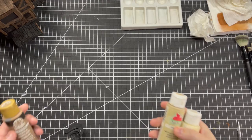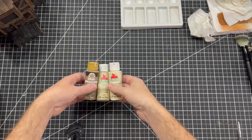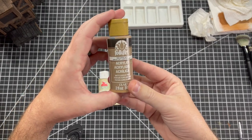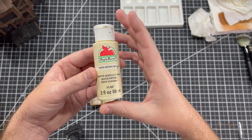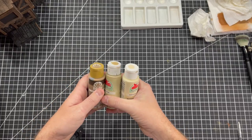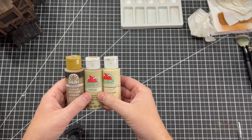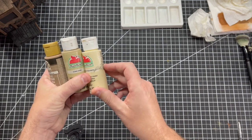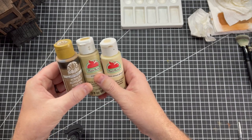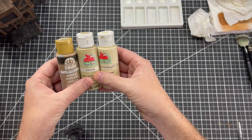Moving on, we're going to start talking about painting the stucco. When painting stucco, we'll use the same three-color process. The three colors are Coffee Latte by Folk Art, Khaki by Apple Barrel, and Antique White by Apple Barrel. With all these paints, getting approximate colors is really what matters — you could easily swap in different brands' versions of khaki or antique white. We're going to layer these on exactly the same way we did the wood.